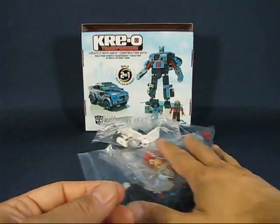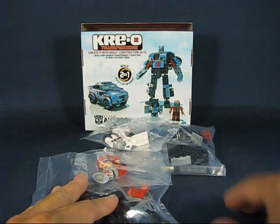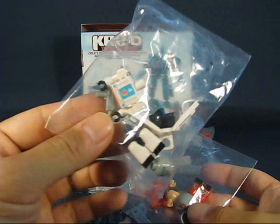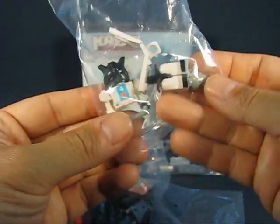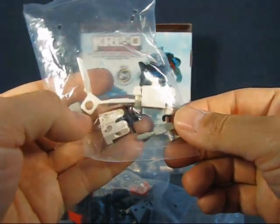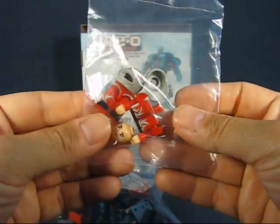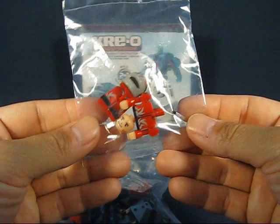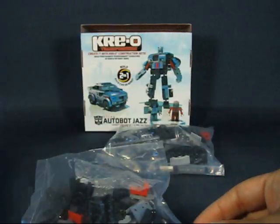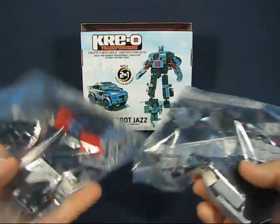Next let's take a look at these bags. It came with a total of four bags of items. Two of the bags each contain a Creon — one of Jazz, decked out in white attire, and then we have a race driver mainly used for Jazz in his alt mode as a race car. And then two bags of parts to put Jazz together.